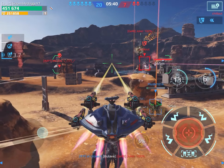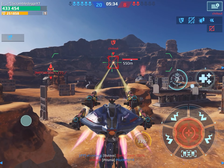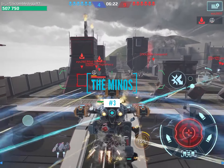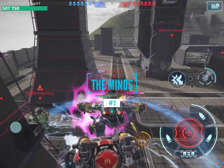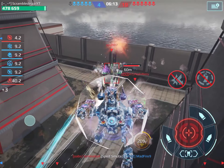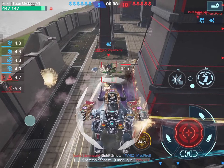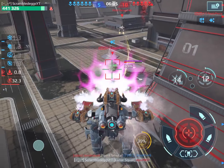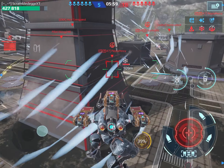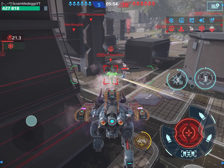Coming in at number 3, taking the bronze medal, is the Minos. The Minos has the lowest firepower, yes, and pretty standard health. So what makes it so good? Mainly its Reflector. This is one of two titans that has the Reflector, and the Reflector is a very strong ability. It cannot be bypassed by titans, and it basically gives it almost invincibility — not invincible, but your enemies would rather shoot at someone else than a Reflecting Minos.